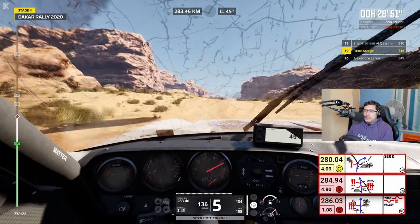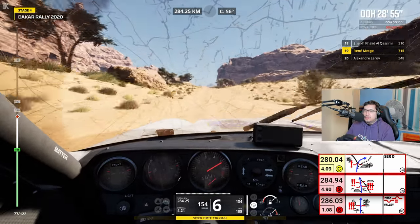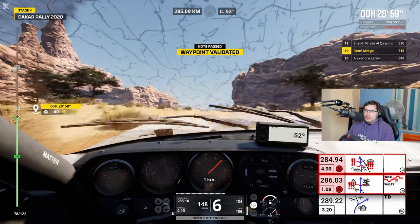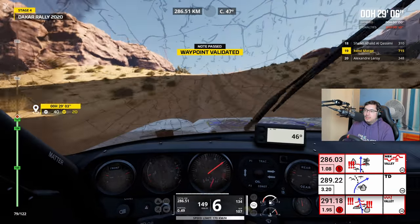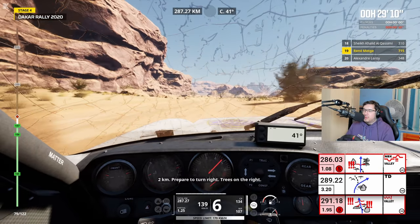2 km, attention, danger 3, cuvette. Danger 3. 1 km. I thought we'd see at least a truck. I thought we were getting more air, though. 2 km, virage à droite en approche. Arbre sur la droite.